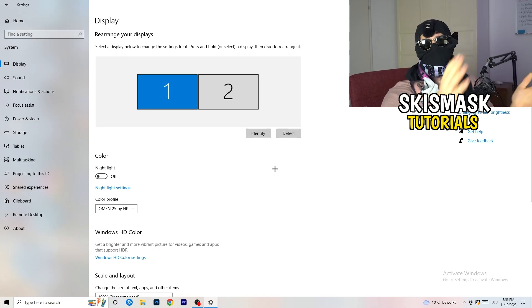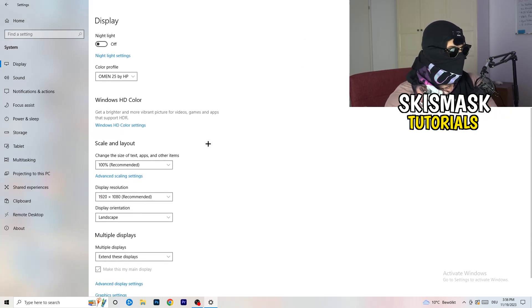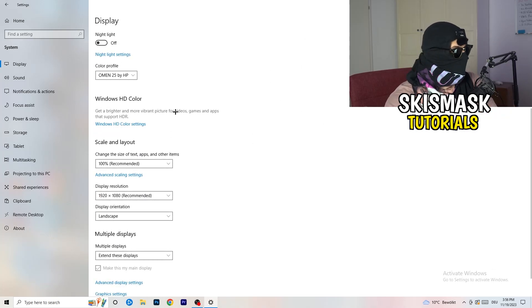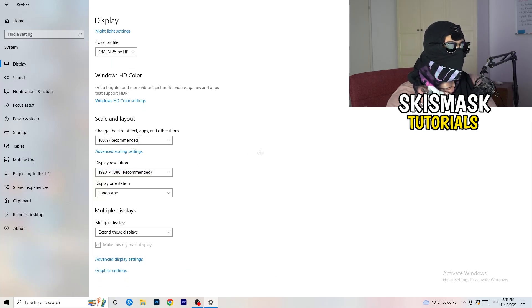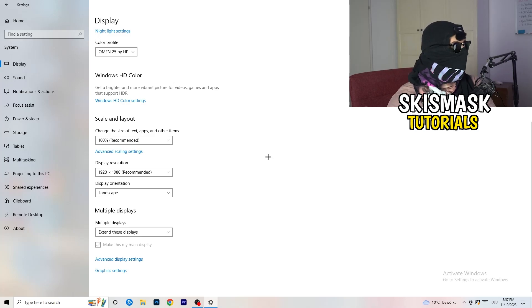Go back and click on System, then Display. If you have two monitors, identify which is your main gaming monitor. Under Scale and Layout, change the size of text, apps, and other items to 100% as recommended. Your display resolution should also match your in-game resolution — if you're running 1720x1080 in-game, your monitor resolution should be the same, because mismatches can cause issues.